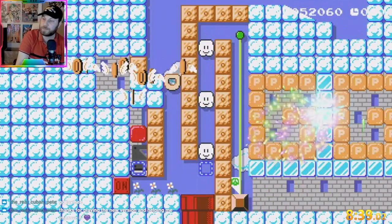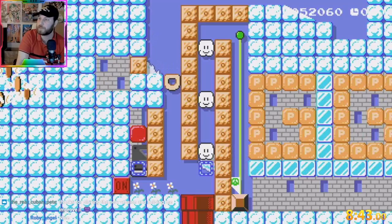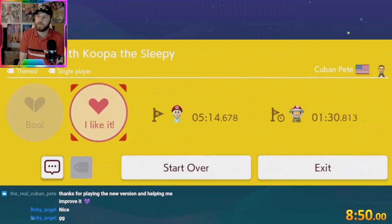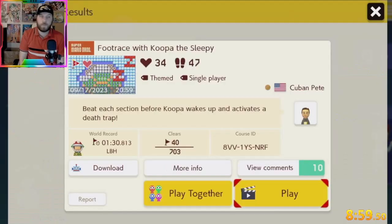GG! Awesome, really good level. I like that you put some dead pits and that you fixed the soft lock — that was amazing. This is gonna be a good video, Cuban. I love this level, really really fun to play. It's a foot race with Koopa: beat each action before the Koopa wakes up and activate a death trap. Amazing level — the code is in the corner.